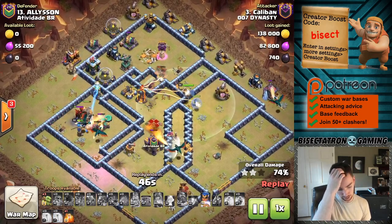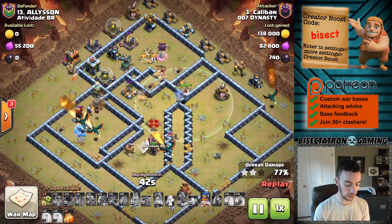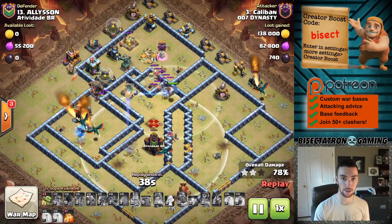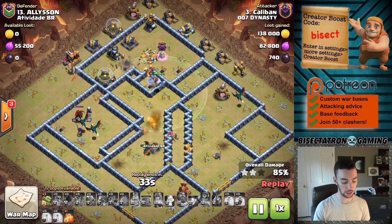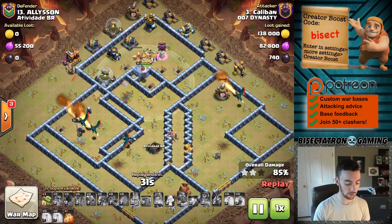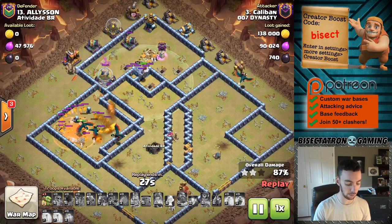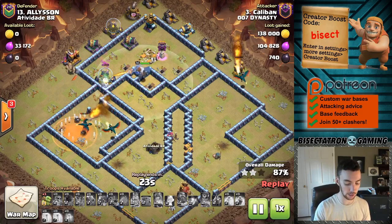A couple of other notable things: the Royal Champion is huge. As soon as the Clan Castle has been destroyed, that's when it's best to come in with the Royal Champion, so you don't lure out any Lava Hounds or anything like that. Sometimes it's already going to be lured out by your King or Queen, so there's not much you can do. But it's very effective, and oftentimes it's going to be critical in taking out those last few buildings.